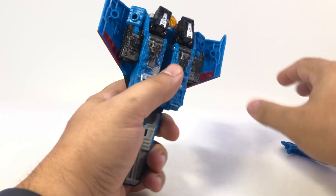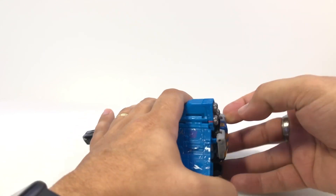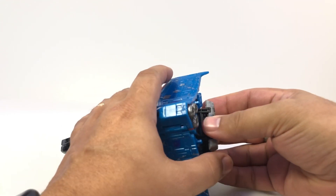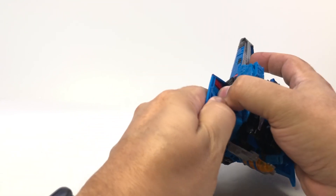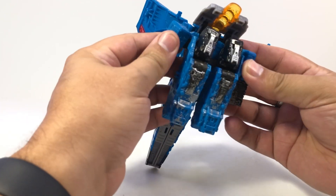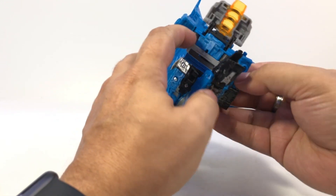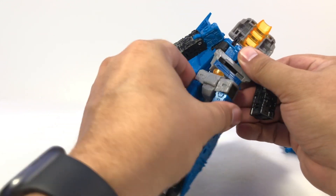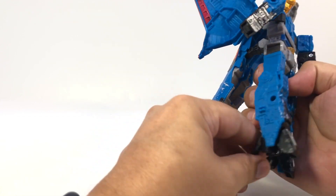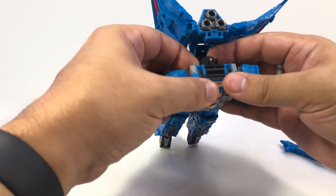It transforms exactly like Starscream — just pop this all open and apart, untabbed. I gotta get the chest plate off. See, it just popped off the hinge the first time it's done that, but it didn't pop all the way off, just kind of came loose on this side — still a little better than Starscream. Pop open the wings, bring this whole section up, bring his hands and legs down. Come on, leg — oh, you touched the arm, that's why. Open up his feet.